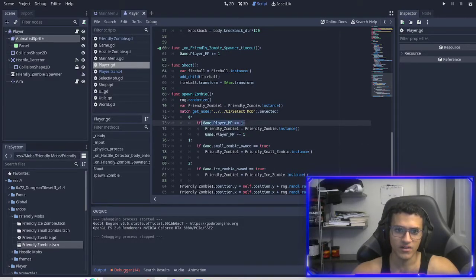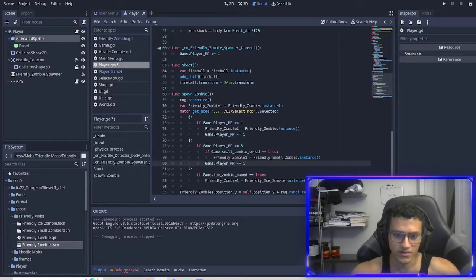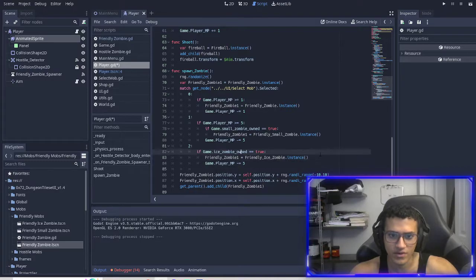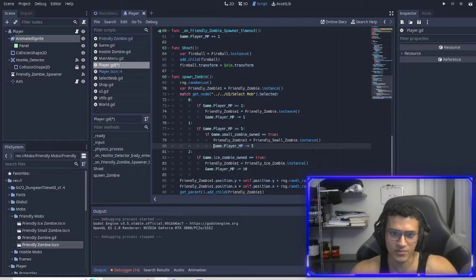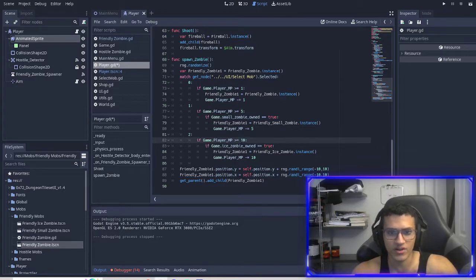I'm going to do the same thing for each of these — add a mana cost essentially to each one. So this one I'll do five, and then this one the same thing, five. And then down here, do this one to be ten. Here we want it to be on the same level and we're also going to add the mana. If you ever want to tab out a bunch of things, you can select several lines and hit tab and it'll tab them out. So yeah, we're going to check if we have 10 mana.